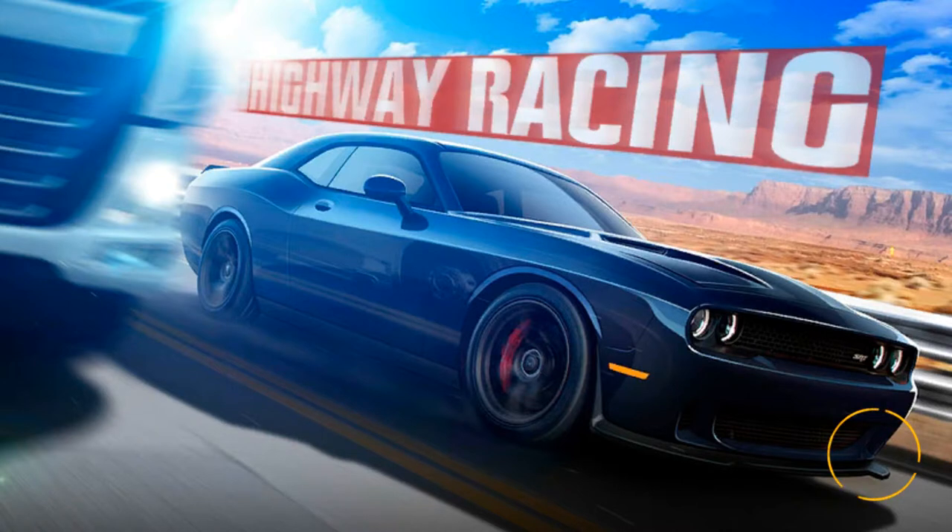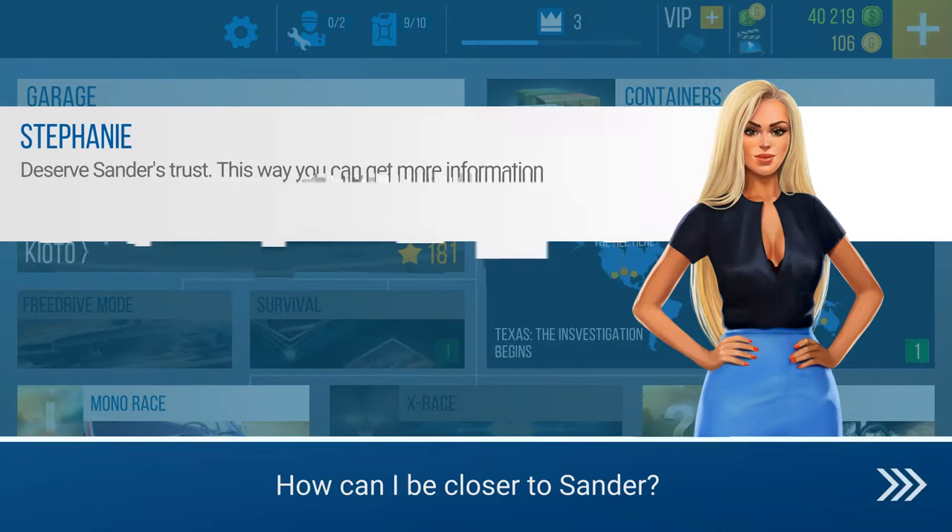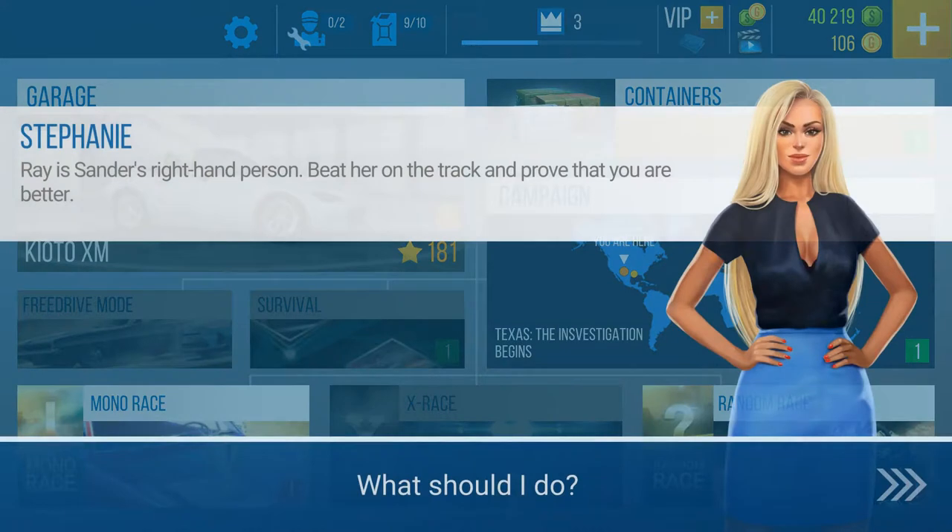The dialogue at the bottom of the screen is kind of making sense now — the last video it wasn't really making sense. Let's go pick up that container right after we talk to Stephanie. 'Deserve Sanders' trust — this way you can get more information. How can I be closer to Sanders? Ray is Sanders' right-hand person — beat her on the track and prove that you are better.